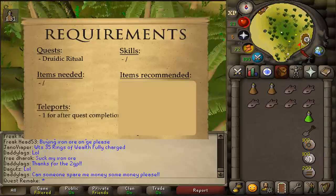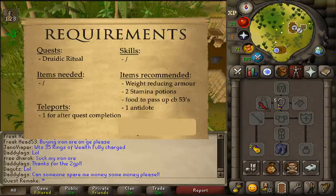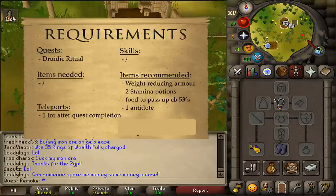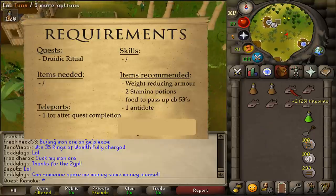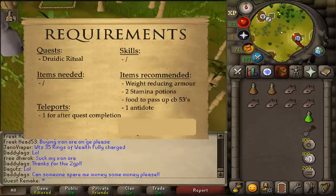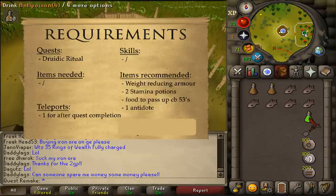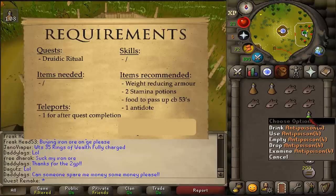For recommended items, bring two stamina potions with some weight-reducing armor, since we don't actually have to fight anything during this quest. But we will need some food to pass a lot of aggressive monsters up until combat level 53, and one of those is poisonous, so bring an antidote or anti-poison.